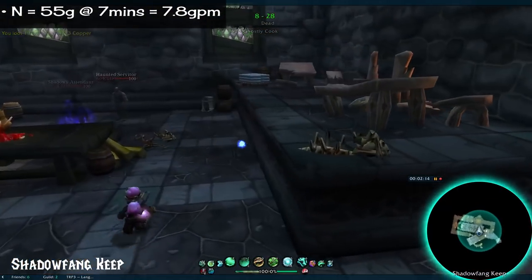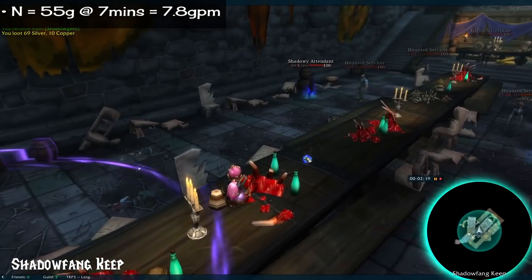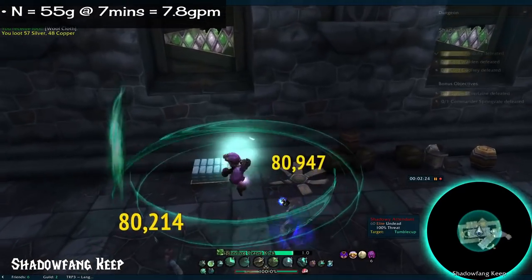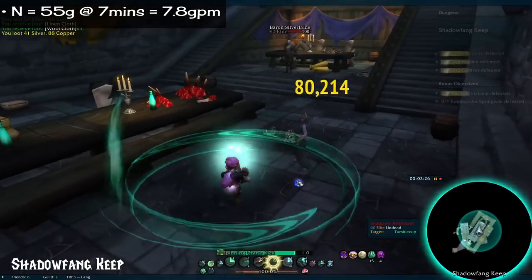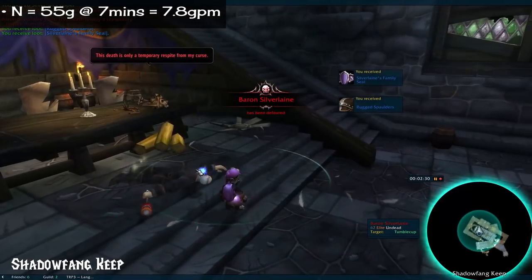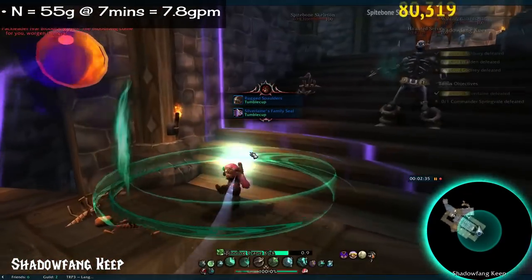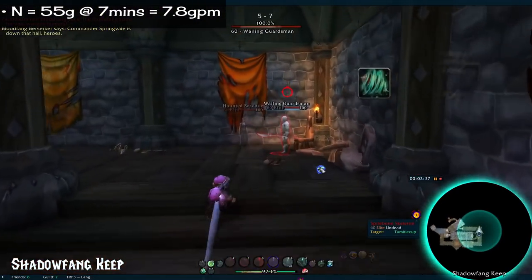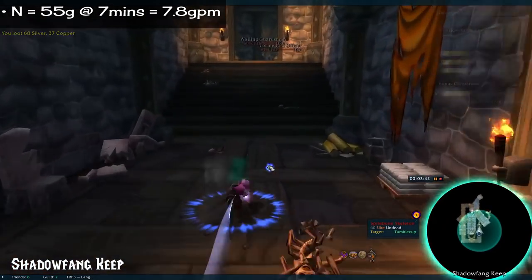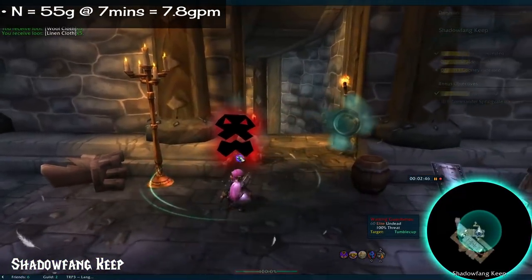For our last instance, number 24: Shadowfang Keep. 55 gold in 7 minutes. Just like many of the previous dungeons, the normal setting is the vanilla-scaled one, as there is a heroic option. There's a little bit of waiting at certain points since the NPCs are really slow to open some doors, so that certainly adds a couple minutes to the run. Otherwise, a pretty neat dungeon — dark, spooky, gargoyles, undead, and wolves.